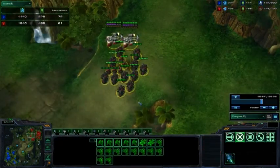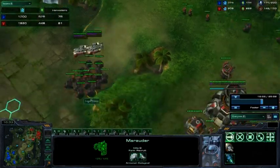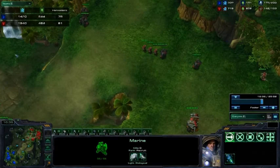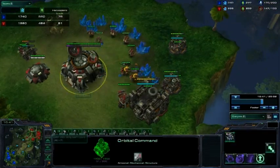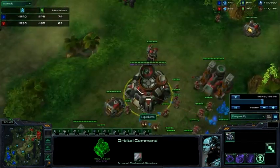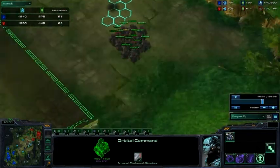During that time, this small Bio Army is heading out through the map. A lot of Marauders in here, not many Marines. That third base is almost saturated now. Two mules. General does have three mules, but he needs to save up for those scans if he wants to move out.